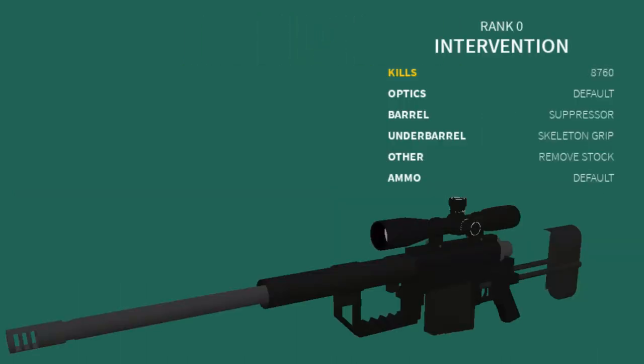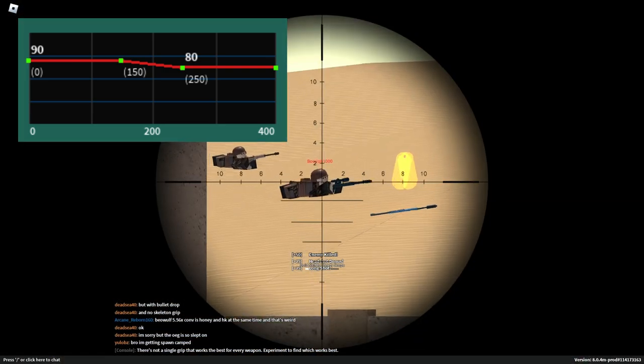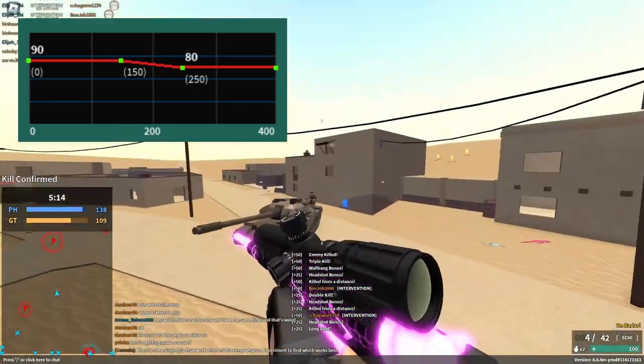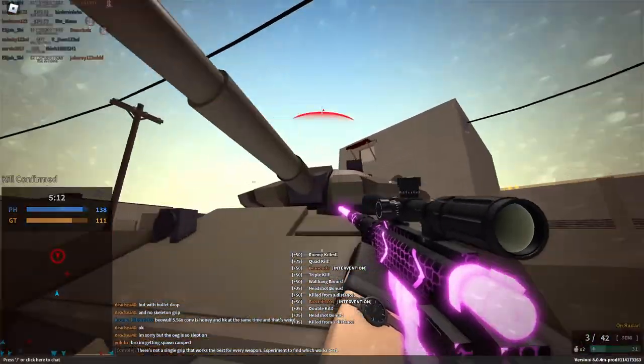For the Intervention, you would want to use the default scope, a suppressor, a skeleton grip, remove stock, and default ammo. The Intervention is well known for its ability to 1-shot torso up to 150 studs, and 1-shot headshot at all ranges.